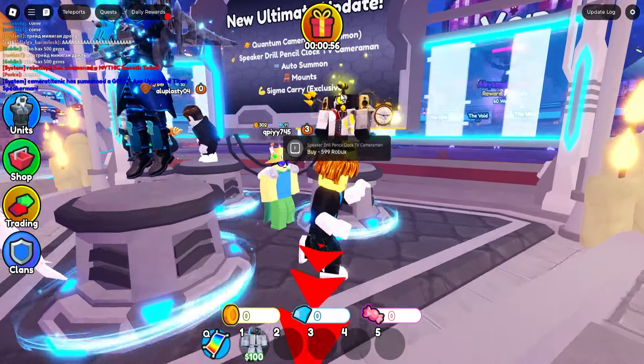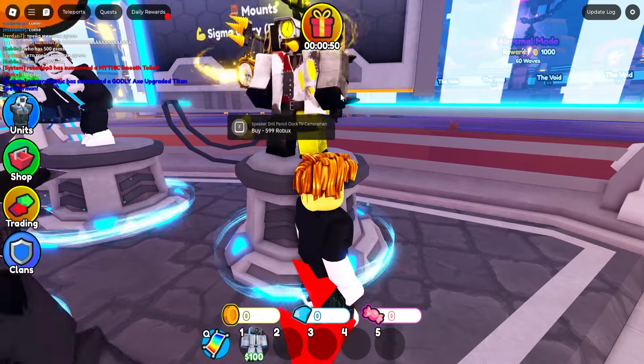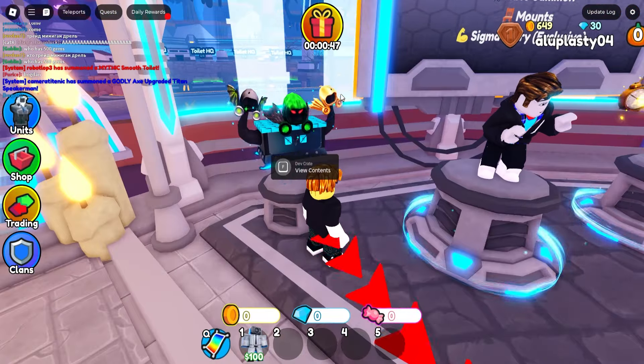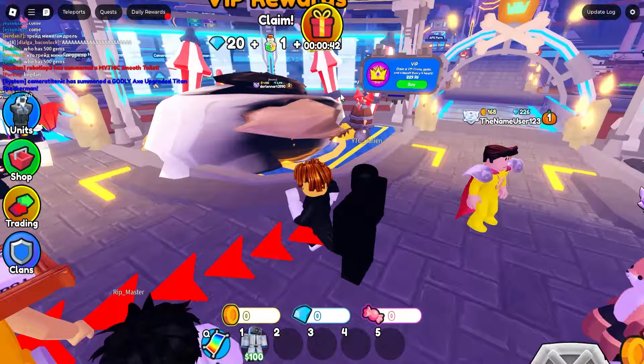So we got the new ultimate update: new Outer Summons, mount, Sigma Carry exclusive, the Speaker, Drill, Pencil, Clock, TV Cameraman — and then the Developer Crate which was already in the game.